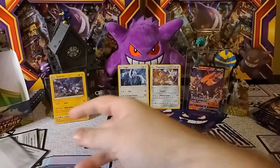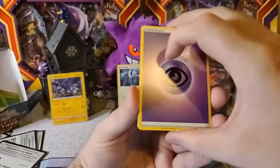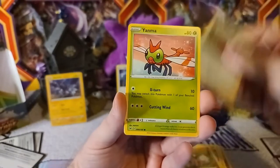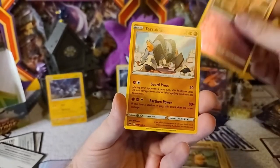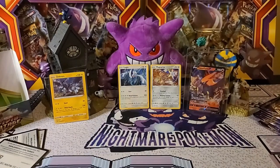Moving right along into our Orbeetle Pack Art — there is the code card. Psychic Energy, Go Goat, Fairthorn, Dusclops, Rockruff, Telo, Yanma, Booper, Tadene. Karafig is our reverse and TerraCoin is the rare — looks like the pulls slowed down just a little bit.